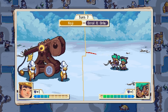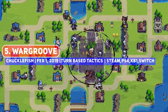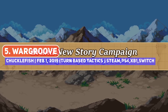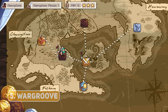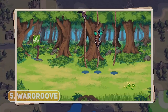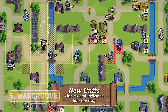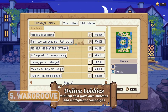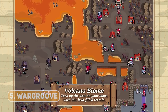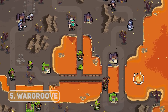Speaking of Advance Wars, Wargroove completely nails bringing that series back — at least in the spiritual sense — with, thankfully, some awesome pixel art. I love the variety of units, from airborne dragons, fishmen, witches, harpies and more, and with 4 factions and an epic story campaign, there's plenty of variety. A free DLC titled Double Trouble was released earlier this year, adding new heroes, new units, a new co-op campaign and more, so certainly do go back.